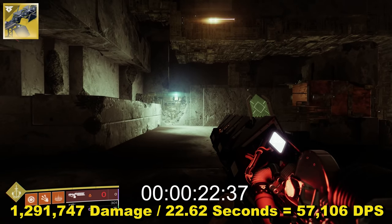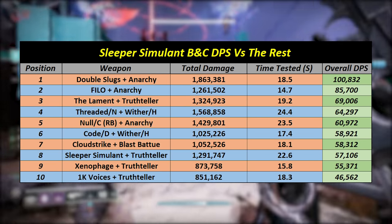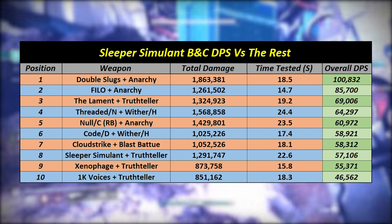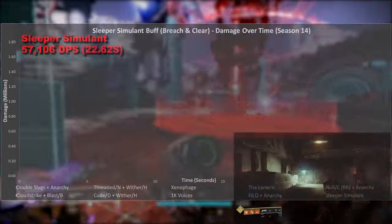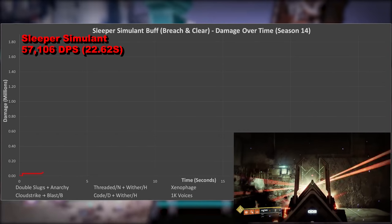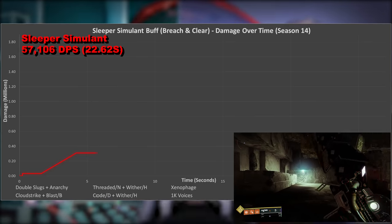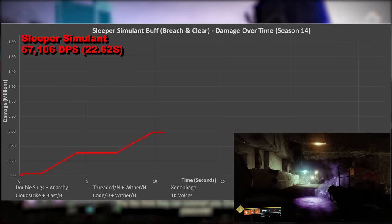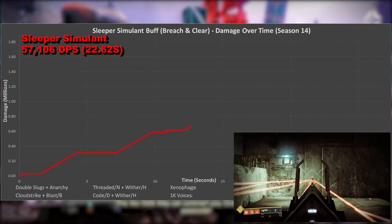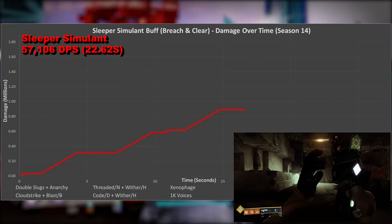Now with a table coming on screen comparing this to a choice of weapons with Breach and Clear — pause the video if you want more time to look at this as we're moving onto the graph. Starting with Sleeper, you can see there'll be 3 small vertical lines on this one, which is where I've switched to True Teller and fired from that in order to proc Breach and Clear. This falls in line very nicely with the seasonal mod — as after every second magazine it was time to reproc the damage buff and reload the fusion rifle.